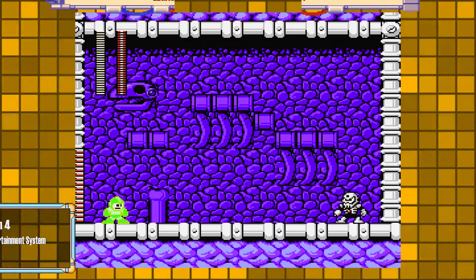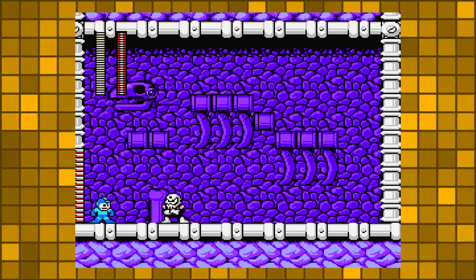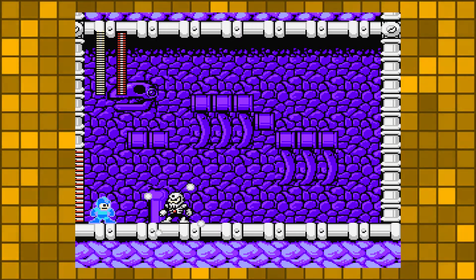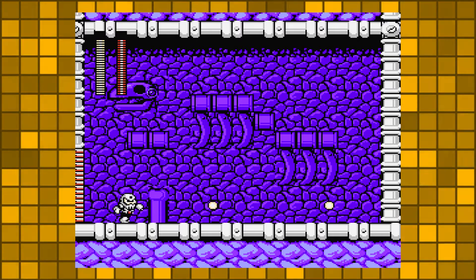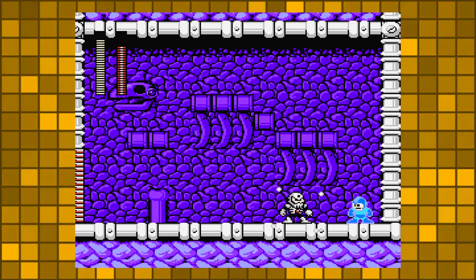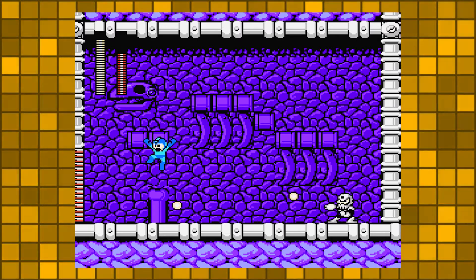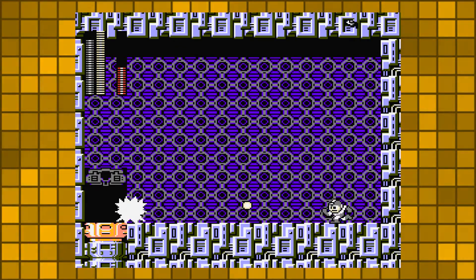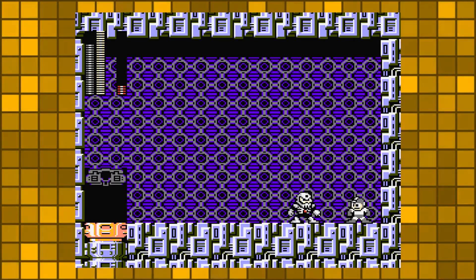Mega Man 4, 1991. Skullman, interestingly enough, will not attack Mega Man until Mega Man makes the first move. Skullman will retaliate with his buster cannon and then follow up by jumping and activating his skull barrier. With the barrier active, he proceeds to try and clash with Mega Man. But Skullman will not repeat this pattern until Mega Man makes another move. Skullman's weakness is the dust crusher.